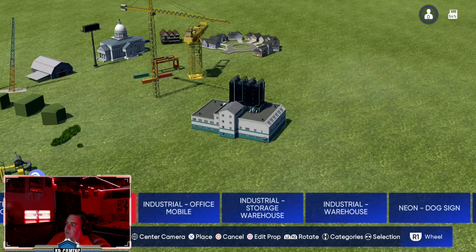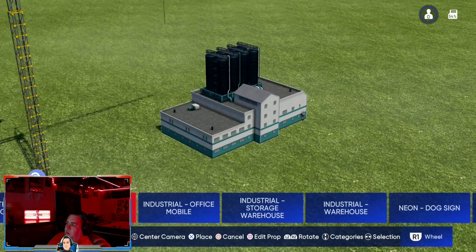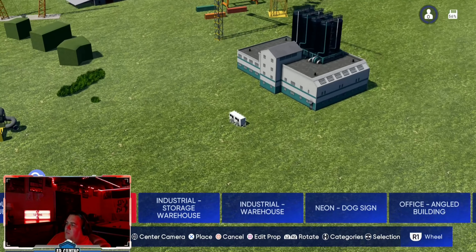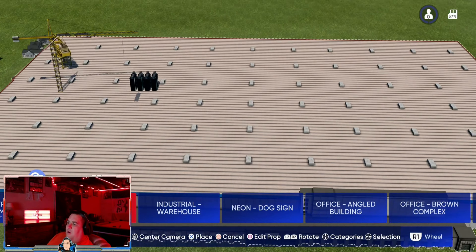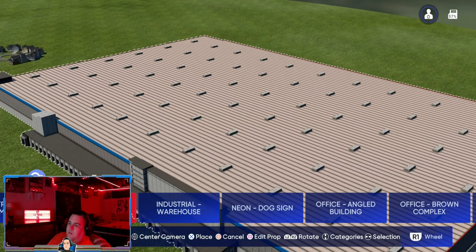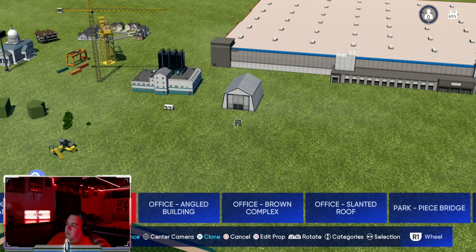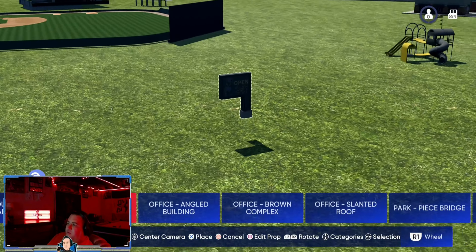We have an industrial manufacturing building — not really sure exactly what this would be, but could probably go with a farm theme. There's a small office, kind of like the trailer offices at a construction site. This is a big warehouse — your Amazon warehouse right here, next day delivery. A little warehouse. There's a sign that says 'open 24 hours' on it — I'm sure it probably lights up. And I'm sure the ferris wheel lights up as well.